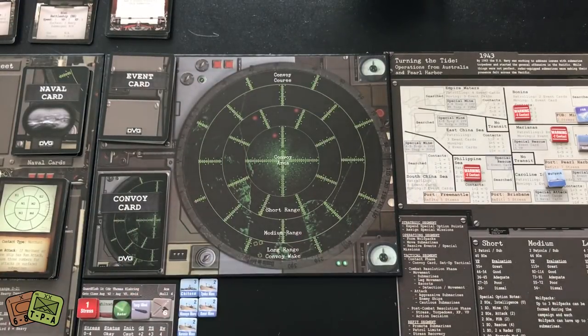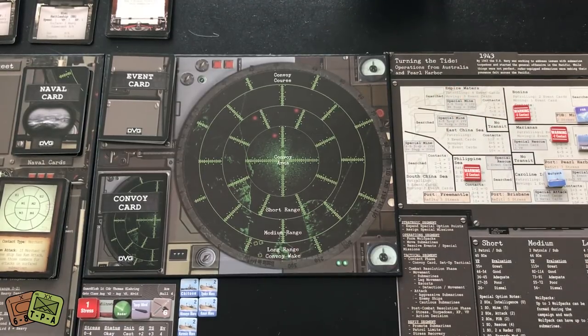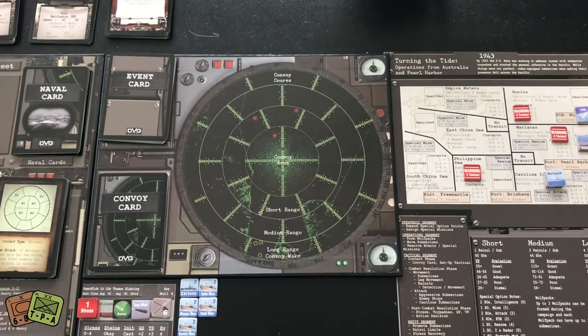Here's a look at the setup. The campaign I have here is in 1943. There are campaigns in 1942, 1943, 1944, and 1944–45 — four different playable campaigns. The real difference between campaigns is where you are based from. In this 1943 campaign called Turning the Tide, operations are from Australia and Pearl Harbor. The first 1942 campaign is called Against the Sun, and you are out of Pearl Harbor right after the attack by the Empire of Japan. Each campaign is a little different, a little focused in different areas.